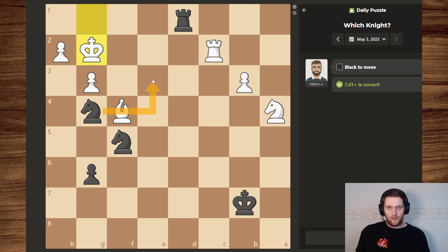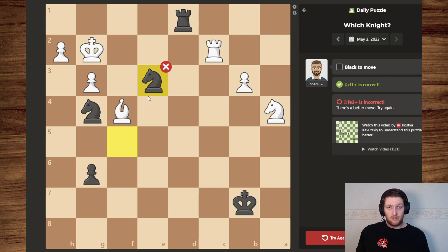So if we move this one, they take, we take back. If we move this one, they take and we give check. But that's also the case with this one. It's a fork. I'm just gonna move one. No idea why it's not this one, because in my opinion the result is the same.